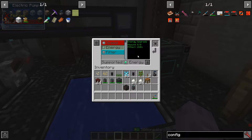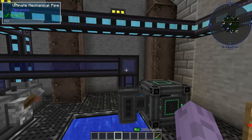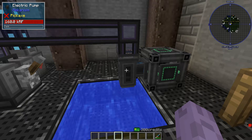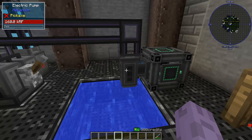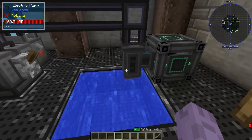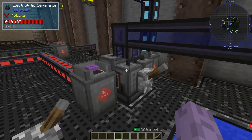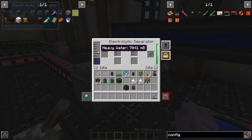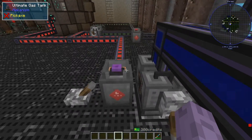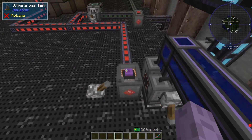I put some speed and energy upgrades in here earlier because it was running pretty slow, so go ahead and upgrade. Go ahead and extract the heavy water with some pipes and insert it into your electrolyzer. It is going to make heavy water a lot slower than it would water — I think it's like a 10 to 1 ratio. So you'll make 1,000 water, you'll make 100 of heavy water, so be mindful of that. Insert it into your electrolyzer and it's going to go ahead and split that into deuterium and oxygen. We start it up, and this thing is super loud now at 1.12.